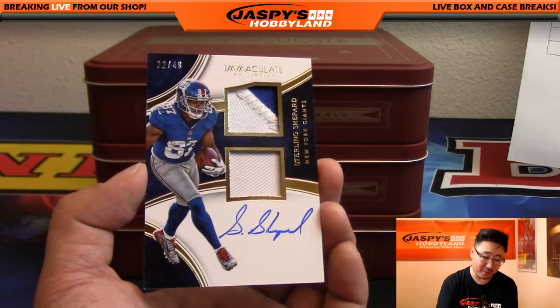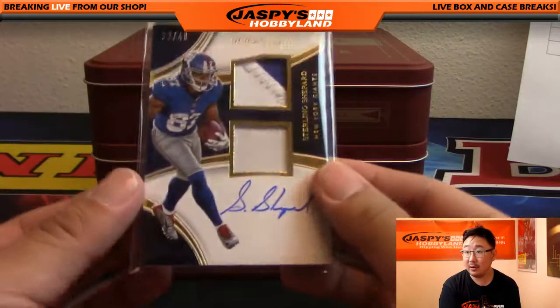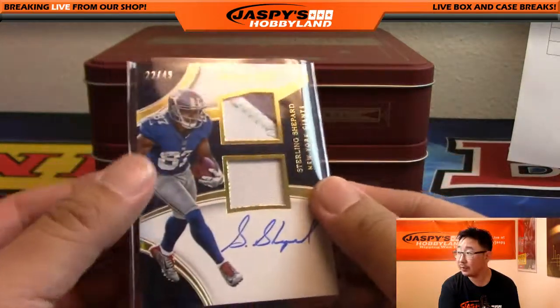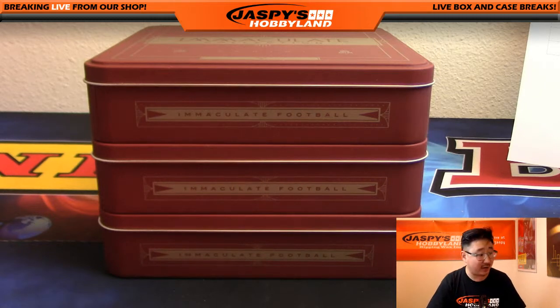So there you go for Kevin. I think everyone got something. I like Sterling Shepard too — very solid. Excellent. And that's it, folks — nothing to randomize, nothing else to do. That was a half-case random division break number one from jazpiecehobbyland.com. The second half is in the store already. This is Joe — we'll see you next time.